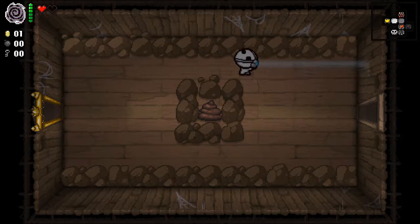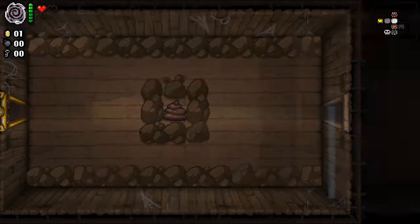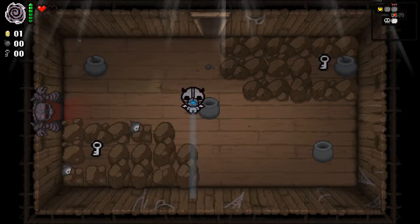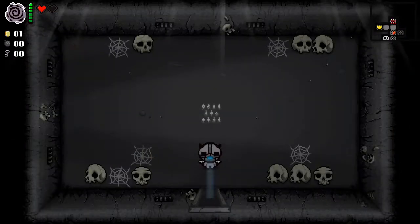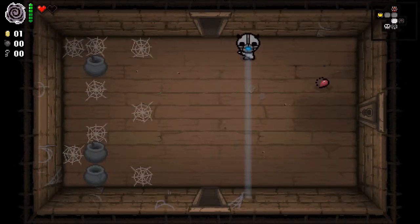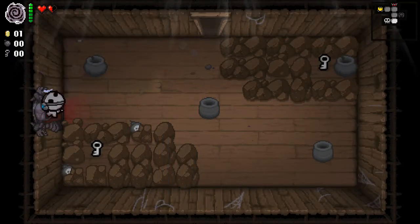I guess it's useful — so if I fire a tear and then change direction I can hit something on the other side of a rock, technically. Why I'd need to do that is another question. I'm not in the room I wanted because of the Curse of the Goddamn Maze. I just want to go into this room to get the health — was that too much to ask? Did it really need to take five attempts?